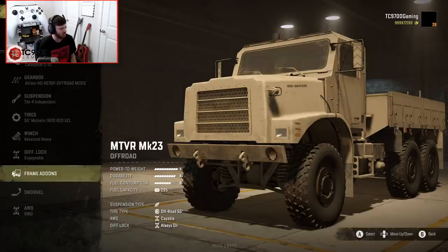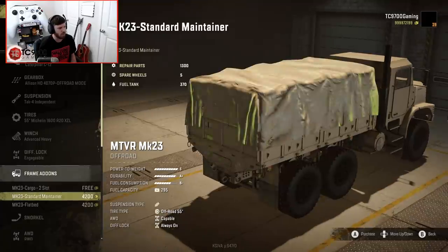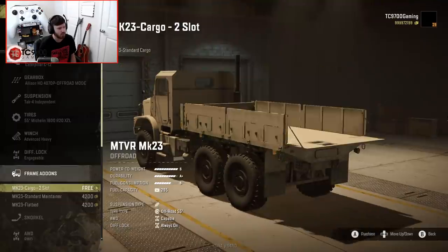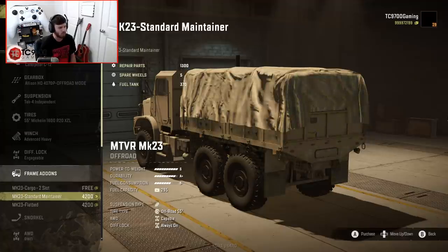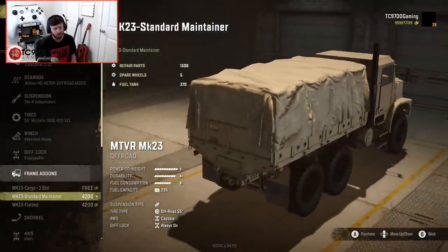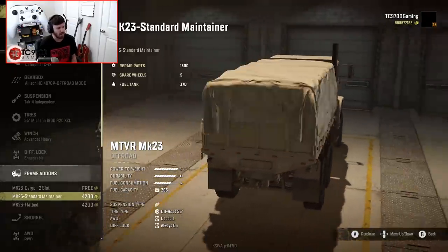Diff lock, we have engageable, and that's about it. Frame add-ons: we have standard cargo two-slot, standard maintainer, and standard flatbed. I love the fact that they've given you the option of three different cargo configurations based on what you would see on an actual military variant. The maintainer carries 1,300 repair points, five spare wheels, and 370 units of spare fuel, which is really good — a really nice amount for a maintenance add-on. And if you just want to go real basic flatbed, you could do that as well.